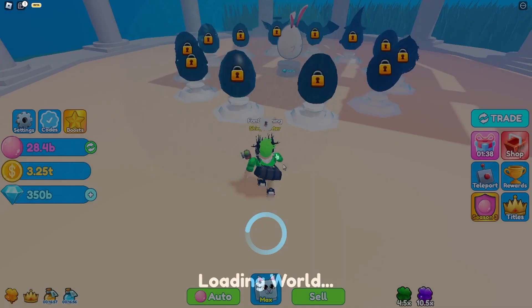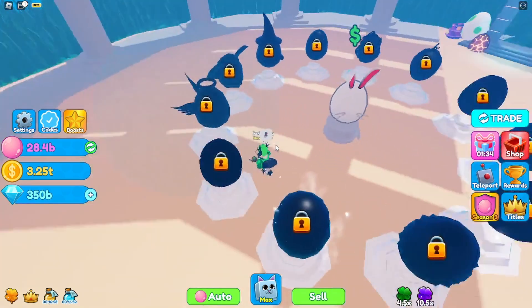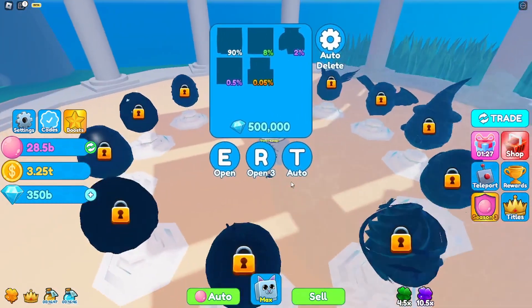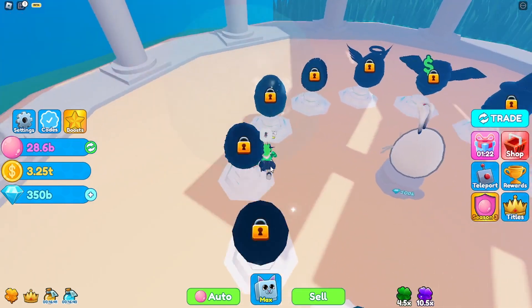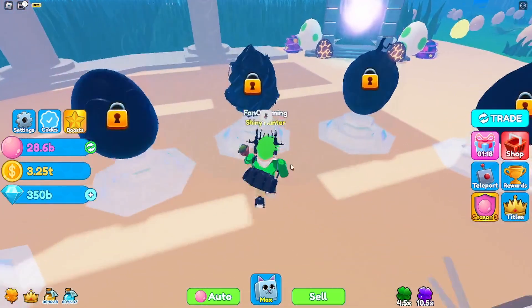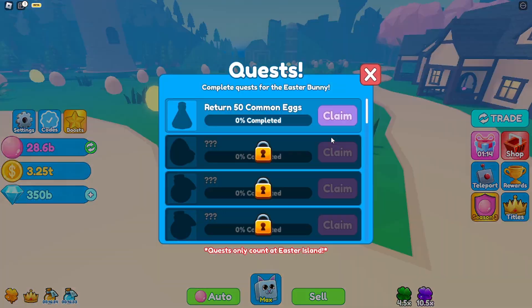Hey, what is this? They said they only added four eggs, but it's more like 20 eggs over here - well, not exactly, but you get what I mean, there's a bunch of eggs over here. So I guess if you find an egg you can maybe hatch it potentially. Hatch that egg - that'd be a pretty cool update that they added. Let's go see the Easter Bunny.